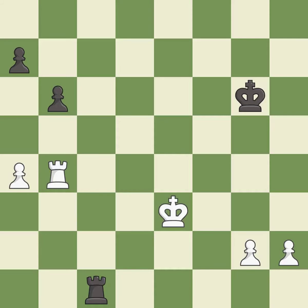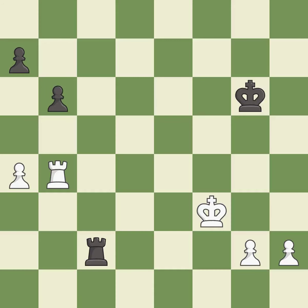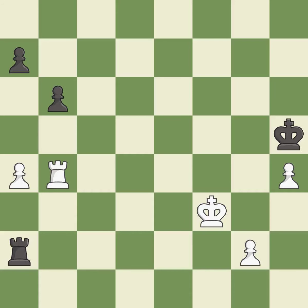This threatens to push a passed pawn towards promotion. This defends a pawn that was under attack and had no defenders. This threatens to push a passed pawn towards promotion. This allows the opponent to push a passed pawn towards promotion — it is a mistake. The passed pawn moves towards its goal — it is excellent. This is the strongest option. This misses an opportunity to push a passed pawn towards promotion — it is an inaccuracy.